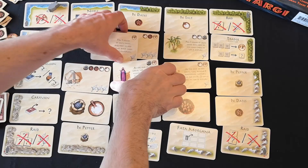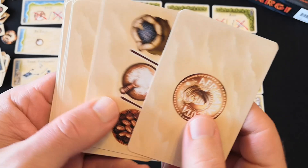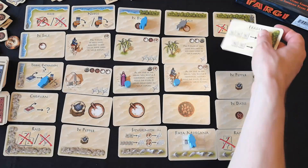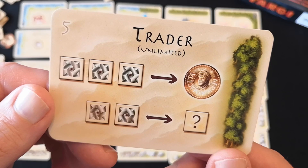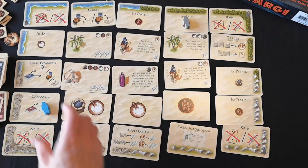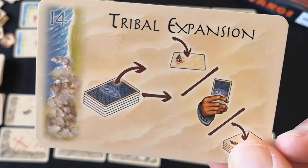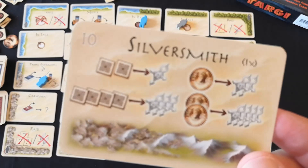A lot of tribe cards cost gold and there are only a few goods cards that give you gold, so you're likely going to have to go to the trader space to convert goods to gold at some point — and you can do that multiple times when you go there. The caravan space lets you take a lucky dip off the top of the goods deck, and the tribal expansion does the same thing giving you a tribe card at random. The silversmith lets you trade goods once per turn to get victory points, and the fata morgana space lets you move your tribe marker after you've placed your Targi.